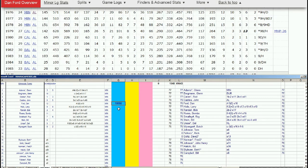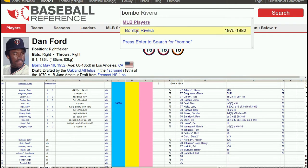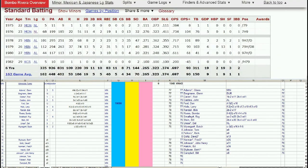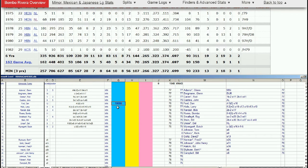Next up is Bombo Rivera. He does play for the Twins a little longer. Problem: he doesn't have a 77 card, which means you cannot put him on waivers — all waivers players must have a 77 strat card. You've got to keep him or retire him. He's got two decent years, so no reason to retire a guy who still has some tread left on the tires. Let's keep Bombo Rivera.